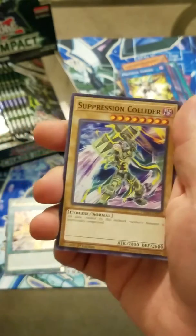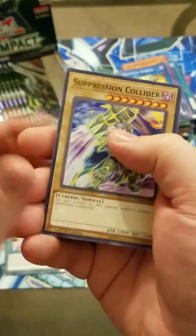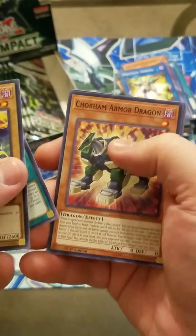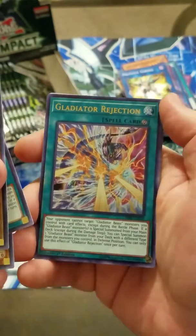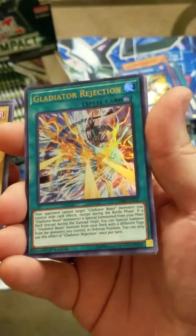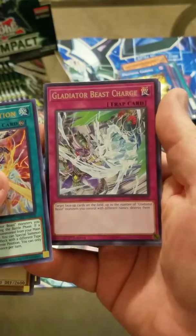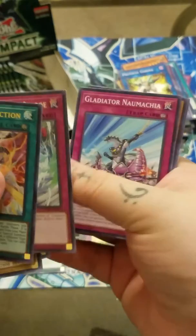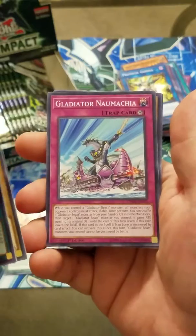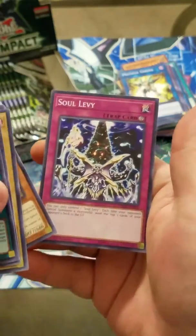Getting a little nervous here. Watch, I get one of the only boxes that is like there's a defect in it where it's all Supers. Another Suppression Collider. Another Dream Mirror of Chaos. Another Armor Dragon. And okay, so there's our first Ultra - and it's another Gladiator Rejection. Again, I will gladly take that. So there's one out of four. And even to go with it, our Rare is Gladiator Beast Charge - again, I'll gladly take that. Let's make it three for three. Gladiator Nomachia - take that. Another World Key. Romage Marjoram. And Soul Levy.